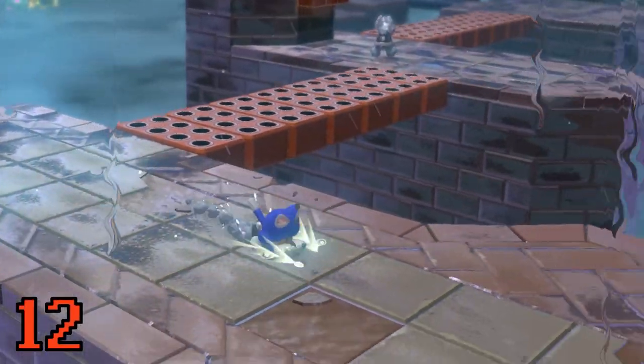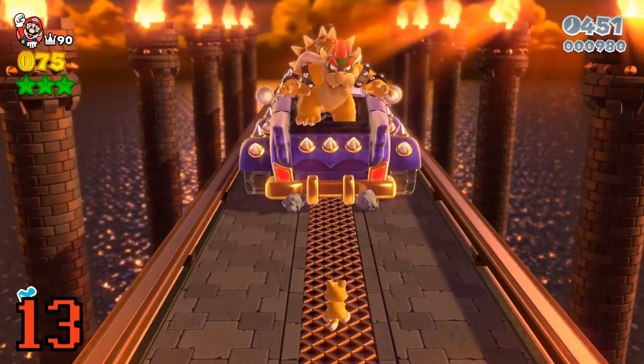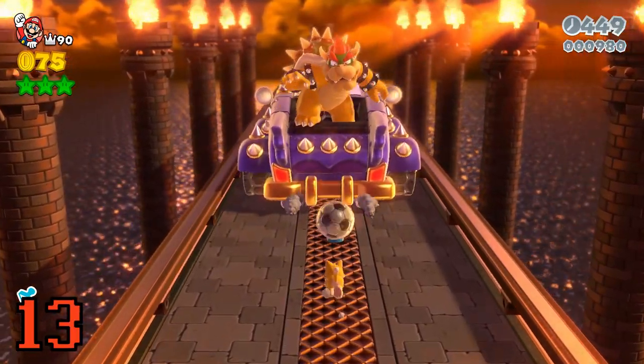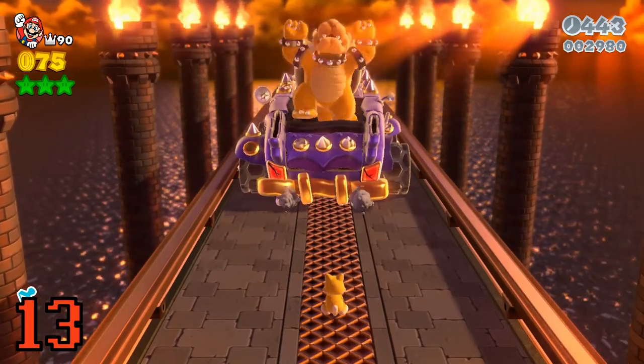The cat and tanooki suit replace some of your moves, keep that in mind. On the Bowser cover fight, attack the bomb with the cat suit or jump into it to hit Bowser directly and deal triple damage.